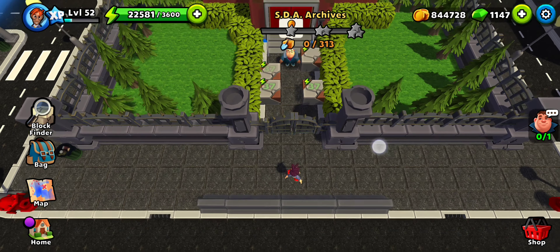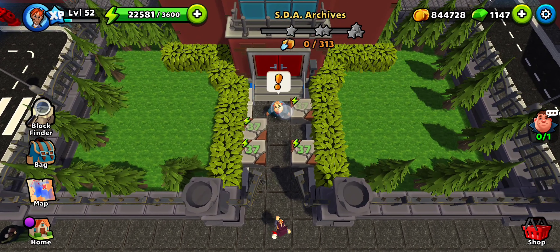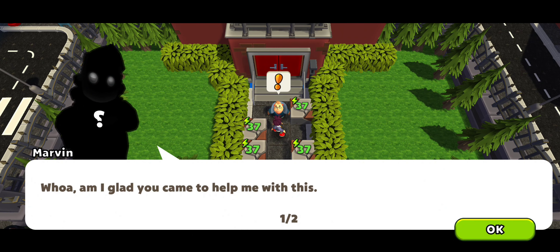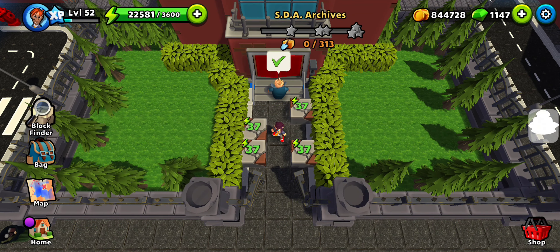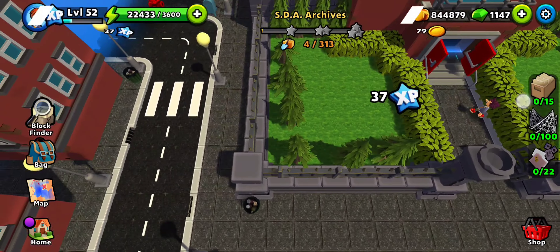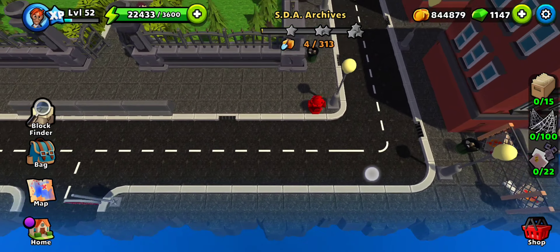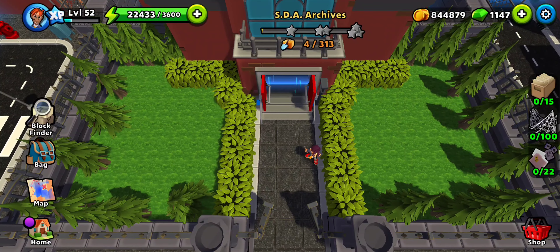Hey all, welcome to SDA Archives — the first side quest of Chapter 5: Revenge. Marvin is tasked with some job but he needs some helping hands. Let's follow him into the archives. No other tiles outside, so let's go in.